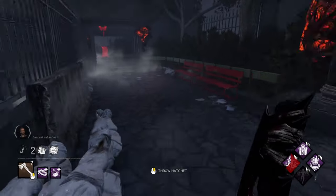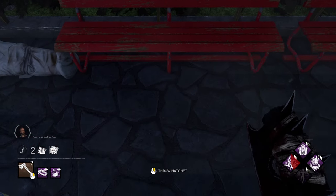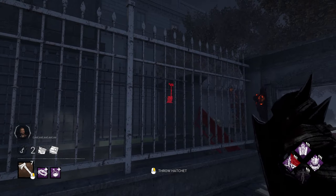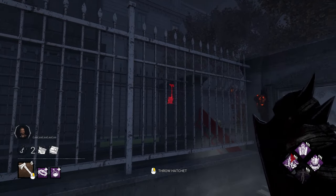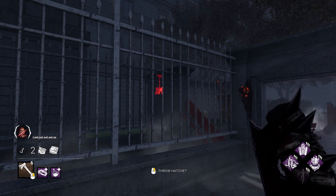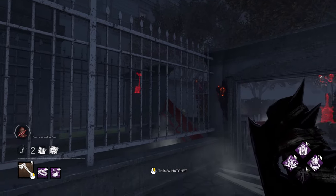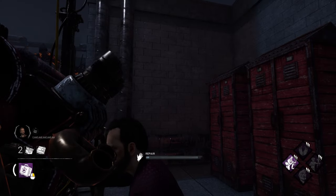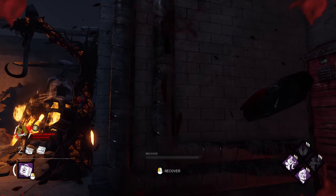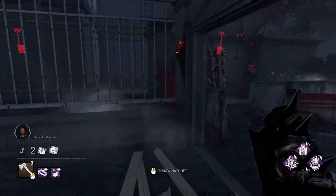All you need to do to set this up correctly is to position yourself in the center of the second bench, look straight down and move back until the backrest is no longer visible on your screen. For the outer long side of the generator, you can stand in front of the feet of the corpse by the entrance.